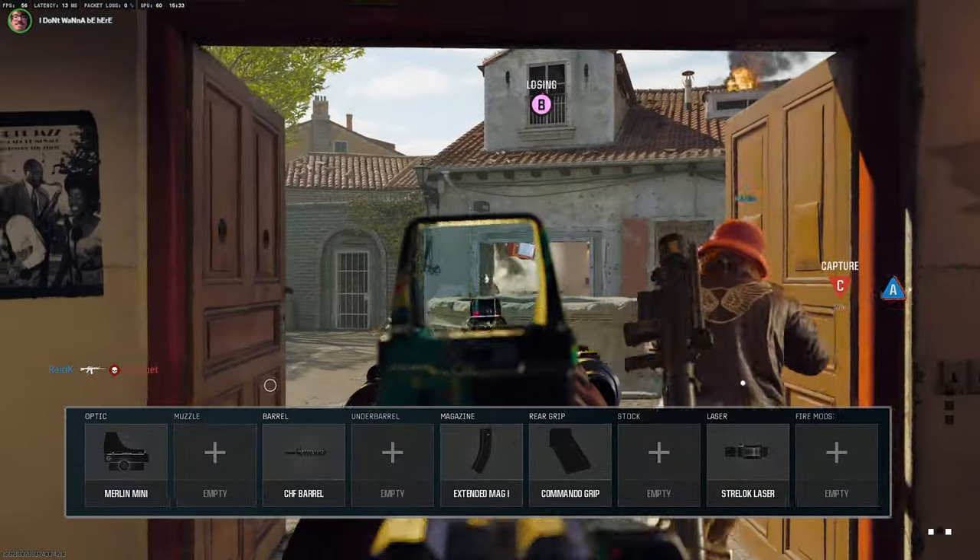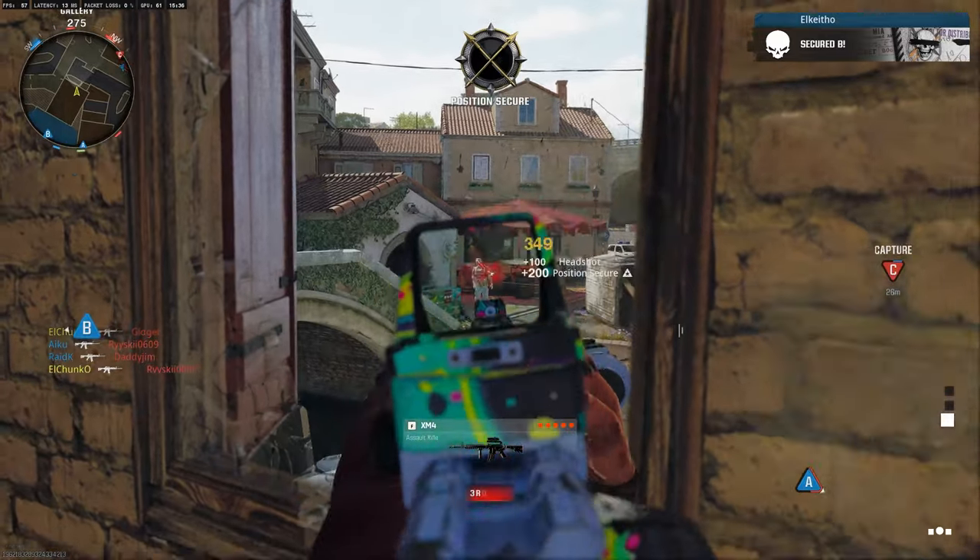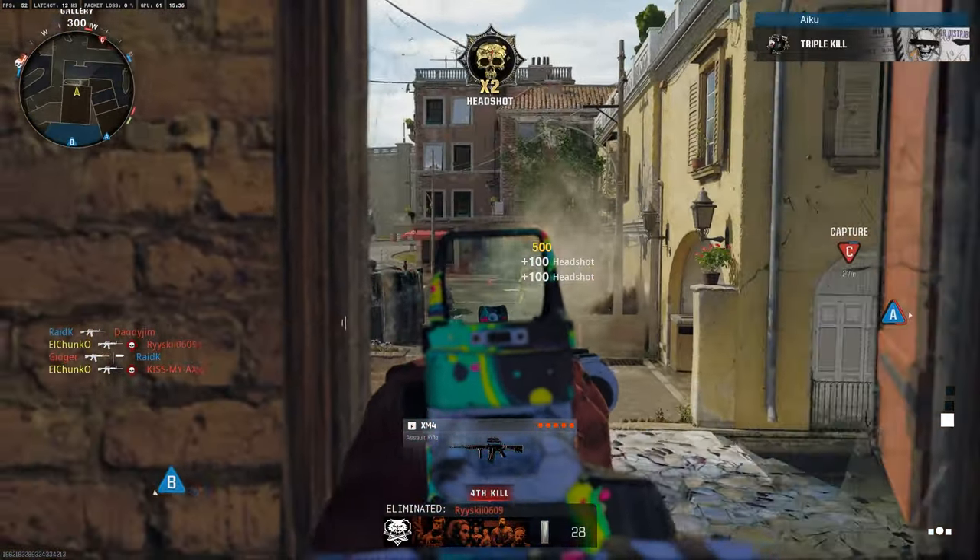A gun build for this is an optic of your choice, a barrel once you unlock it — the CHF barrel — extended mag 1, the mando or quickdraw grip, and a laser of your choice.